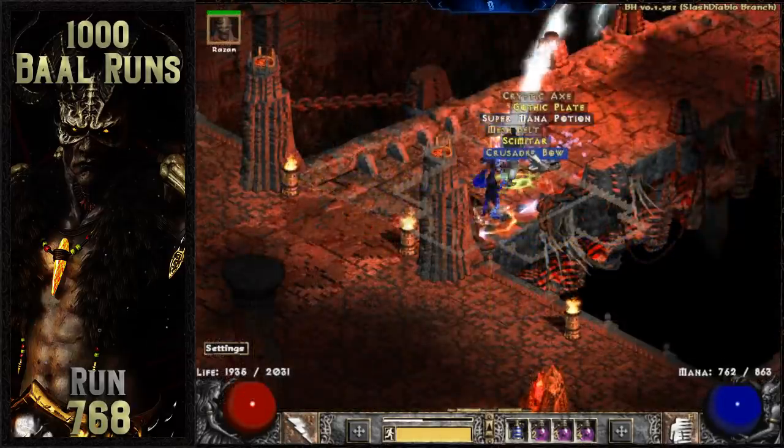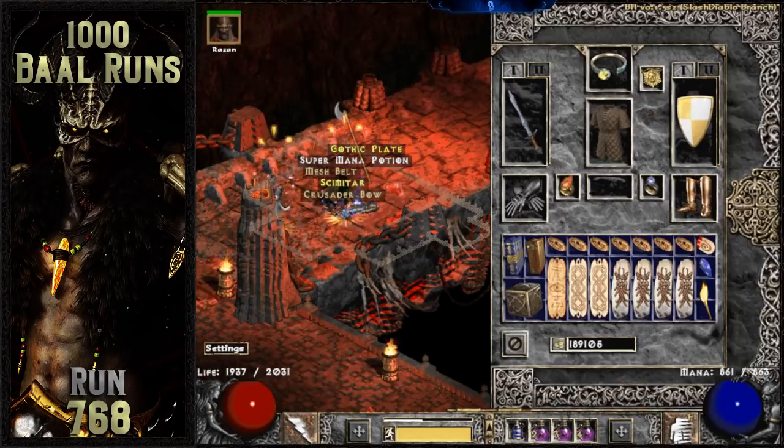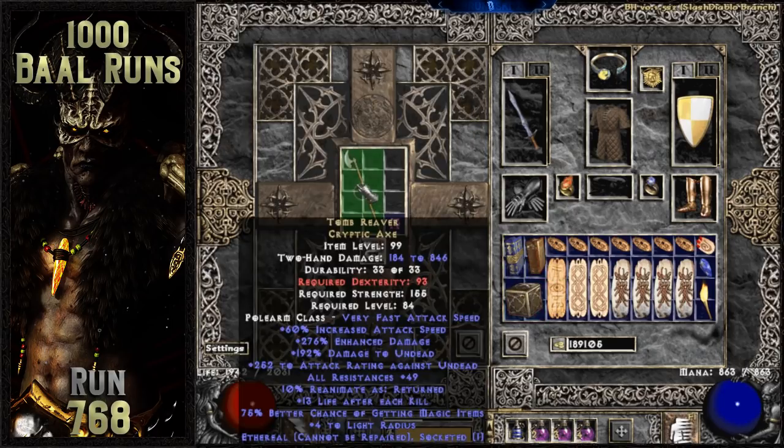I get the single most ultimate troll drop ever from Baal just 5 runs later. It's an ethereal cryptic axe, which is Tomb Reaver. This is one of the most desirable weapons for a fury druid, but I completely ran out of RNG and rolled 1 open socket out of the 3 max sockets. What makes this drop hurt even more is that it rolled nearly perfect on enhanced damage, percent magic find, and all resistances. This is probably one of the biggest letdown drops that has ever happened to me in Diablo 2.